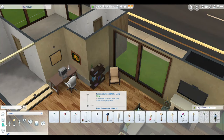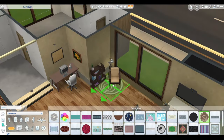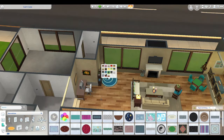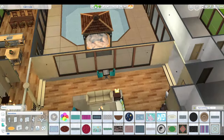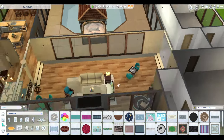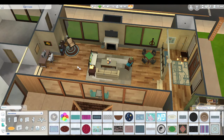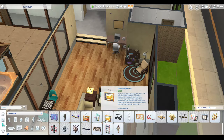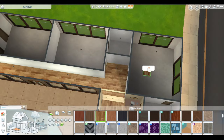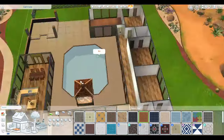I put in this little reading nook area — again just kind of filling space but also creating some spots where maybe your Sim can relax. You can see me trying to figure out whether I want the chess table here or not. I left a lot of space in the living room so you can kind of play with that yourself.